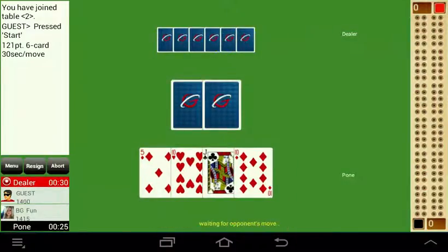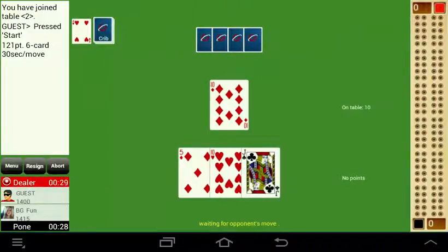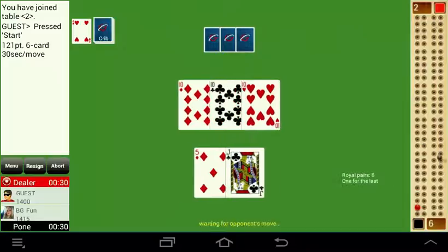The Cribbage Board on the right-hand side of the game table shows peg movement and scores. Please join GC Cribbage Community and start playing Cribbage.